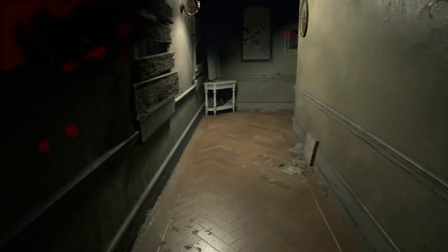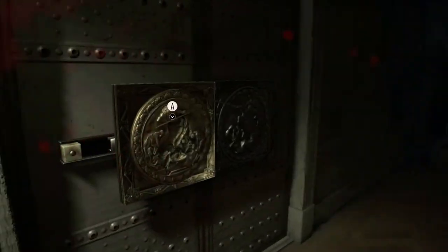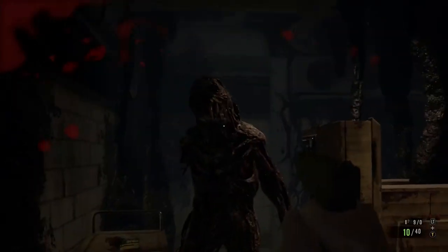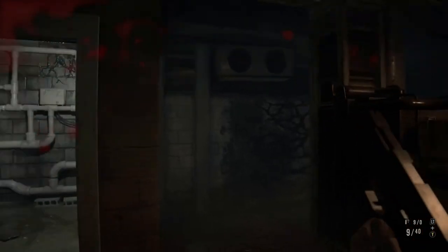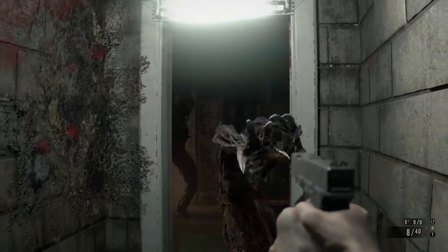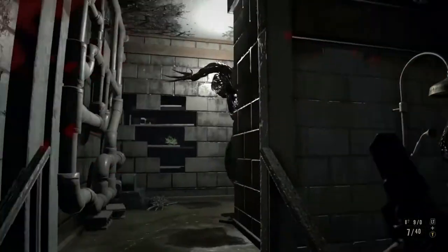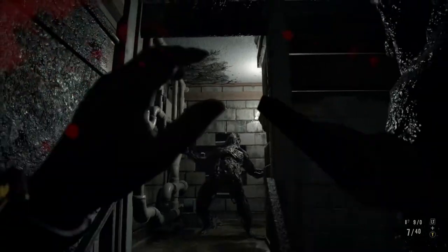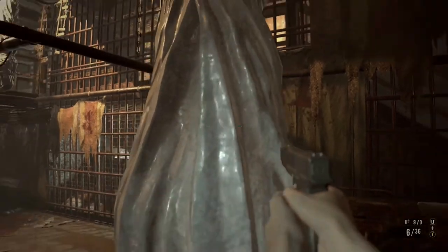For the guest house, it was fairly standard — I got the coin because I was still considering the magnum, but otherwise ran it as normal. For the main house, I got the handgun and the shotgun. I tried to run past some enemies and died, so I decided I'd have to take my time and kill them while taking as little damage as possible. Make sure you have a couple of free inventory spaces when you go to fight Jack, so you can collect the dog's head and get the chainsaw to make the fight easier.